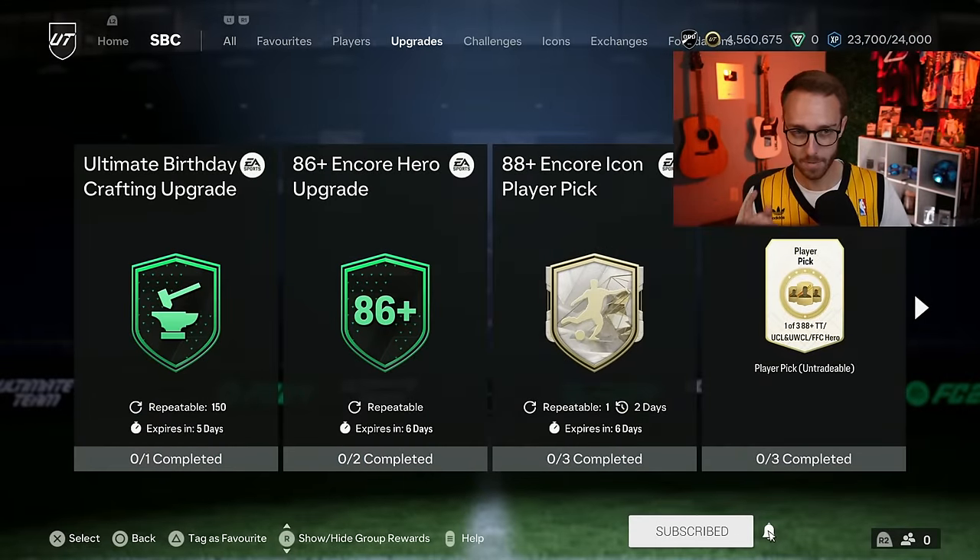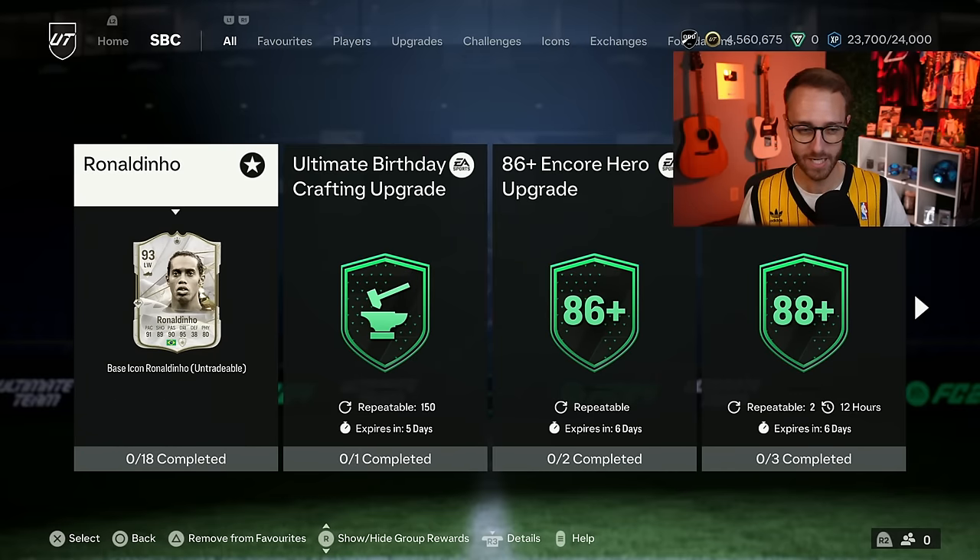Now let's talk about the biggest SBC, the one that everybody's talking about — the craft. The grind on this game right now is going after Ronaldinho. Now you might be like, Nate, what are you talking about? I'm not doing this SBC. It's too expensive.